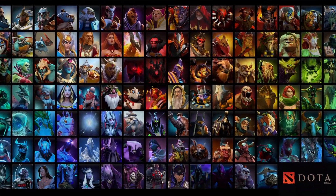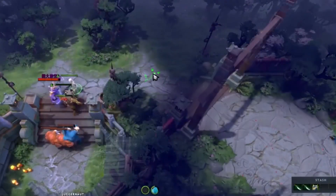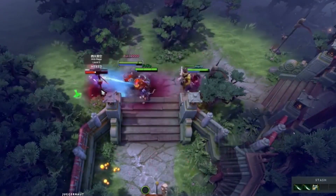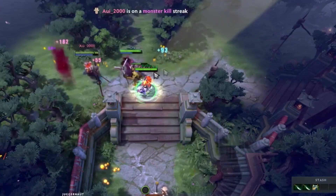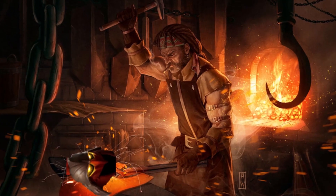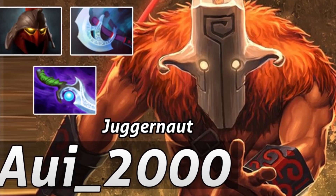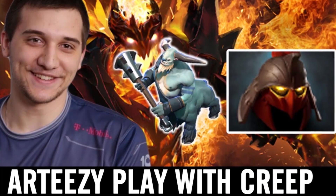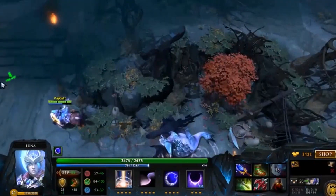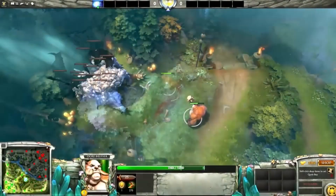Instead of a hero this week, we'll be taking a look at an item well-loved and hated in the pro scene and in public matches. The new Helm of the Dominator might come as a minor surprise to some players. After all, the item has always been regarded as a value item in the early game, providing a lot of early game tank stats for cheap since the days of Dota 1. However, the latest changes to the item have given it another burst of popularity.